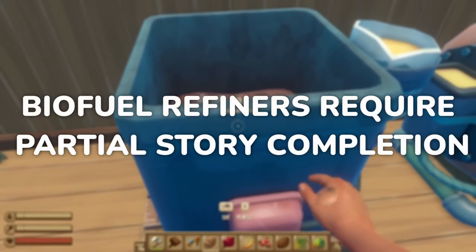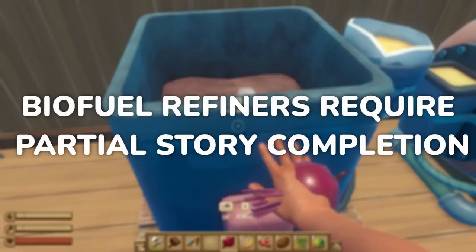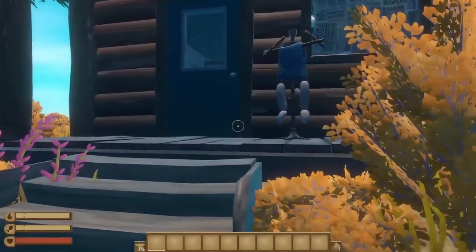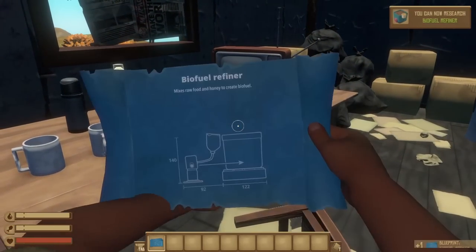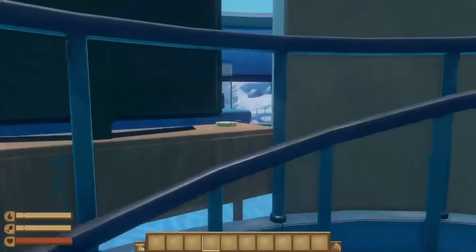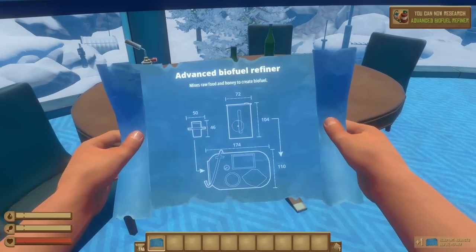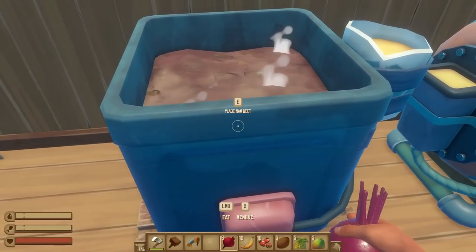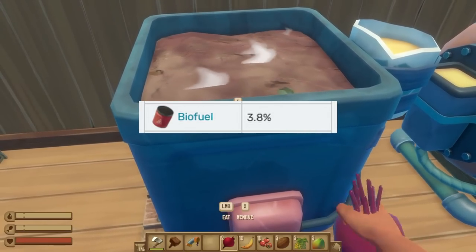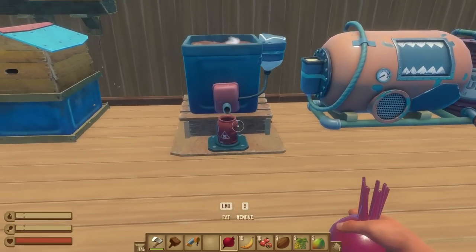To make biofuel you'll need to unlock the biofuel refiners, which means you'll need to have partially completed the game's story, so beware of some minor spoilers ahead. The blueprint for the simple biofuel refiner can be found inside the ranger station on Balboa Island, on the table immediately inside on the left. The advanced biofuel refiner is a lot further ahead in the story in Temperance — you'll find the lab blueprint at the top of the spiral stairs inside of the big igloo. You can also occasionally get biofuel from loot crates scattered around the world.